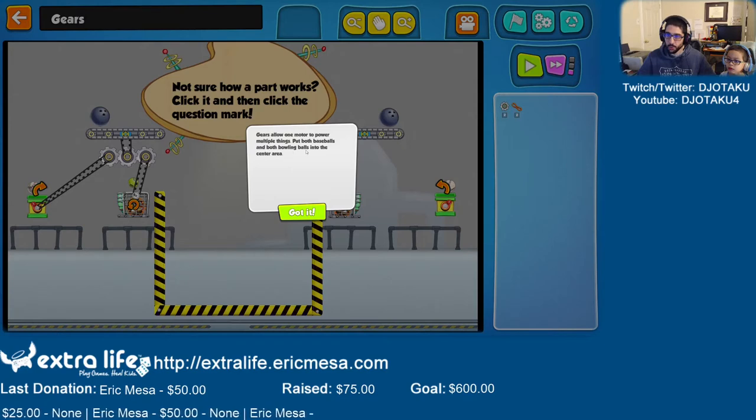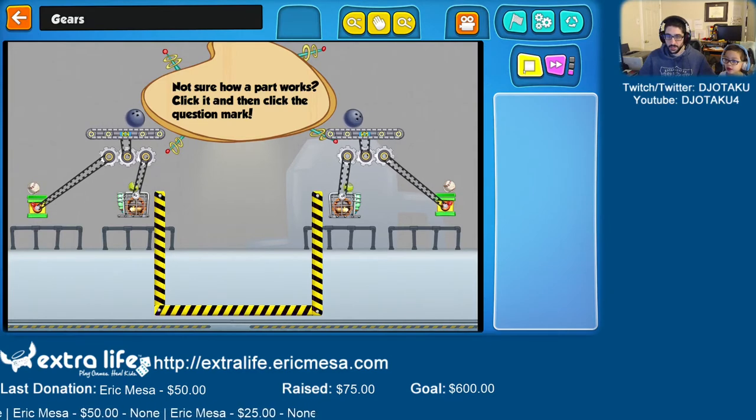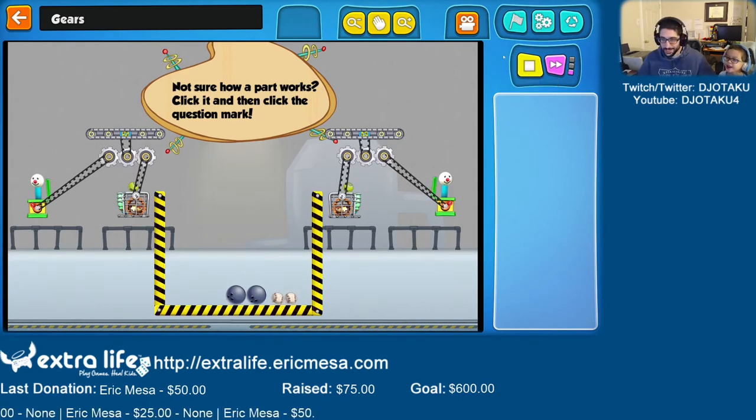So this one says put both baseballs and both bowling balls into the center area. Here's a baseball and here's a baseball. So how do we get them there? The ropes! We have to use a rope. Then use the right gear. So I'm going to put a gear here. And one more. Now put the rope. What does it connect to? Another rope — to the jack-in-the-box? And how about this rope? You can do that. Let's see if it works. It worked! Did it help you? Yeah. Good job.